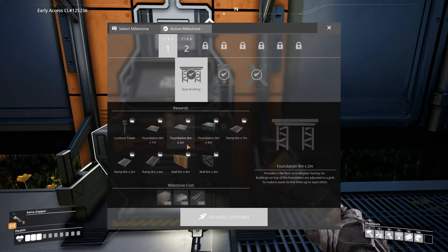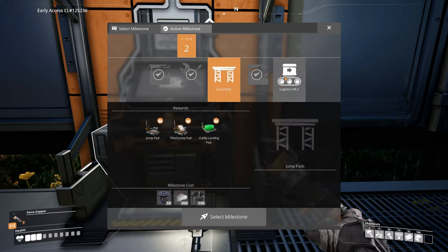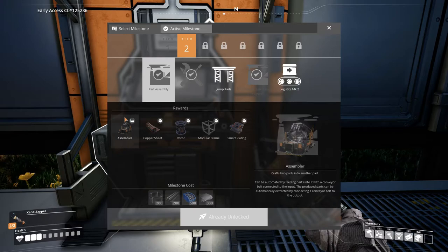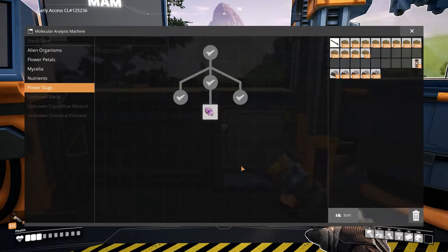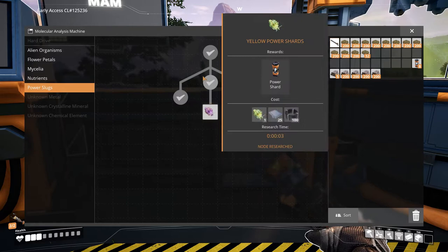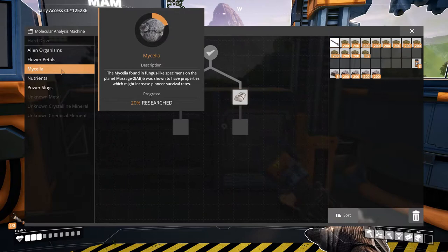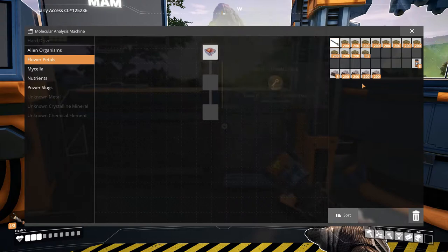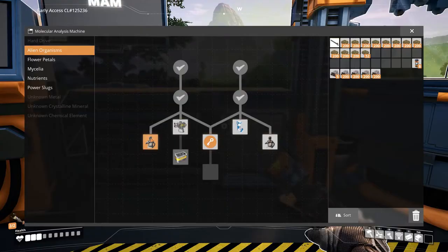We did all of these tier one upgrades. We got some stuff I'm not going to use, and we got these which are really helpful. The MAM — you take whatever you find, like the green power slugs, and do research on them, which gave me power shards in my inventory. I haven't researched any food yet, but I did research alien skins and stuff. I'm trying to get the gun soon, and this one gives me an extra slot in my hand so I can switch to more things easier.